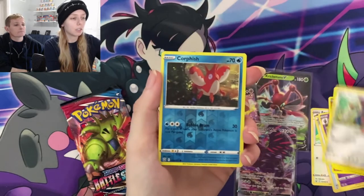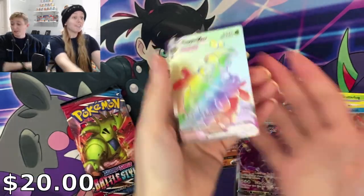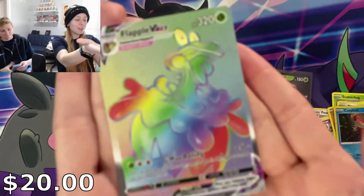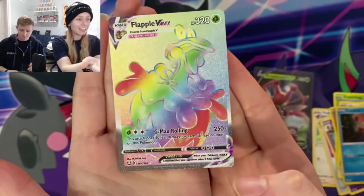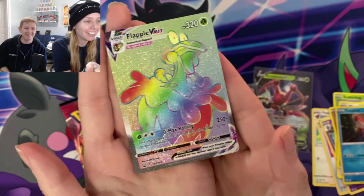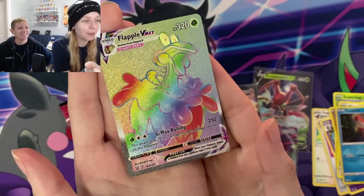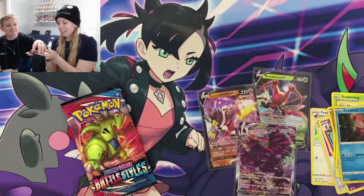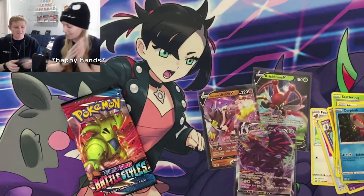Flap ball — rainbow rare Flapple! Oh my goodness, look at him! Happy boy. You're not going to have anything in your other half of the box. What a tasty little boy. So cute, I love him. So exciting!